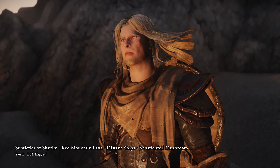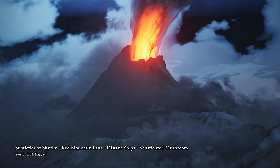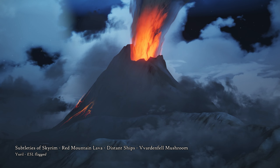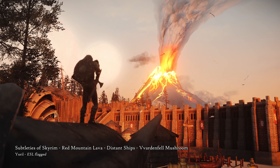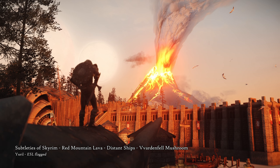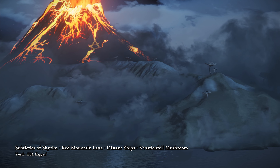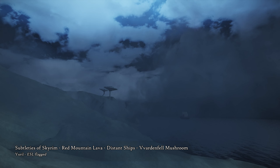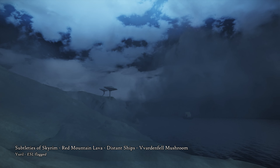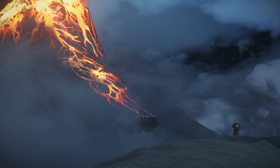Subtleties of Skyrim adds three immersive effects to the beautiful landscape of Solstheim. The first feature is that you can now see molten lava dripping down the Red Mountain in Vvardenfell, making it look even more perilous and epic. There are also giant mushrooms added to the island, which is a classic characteristic of Vvardenfell. On top of these details, the mod adds some animated ships in the distance of the Sea of Ghosts, sailing out about the horizon.